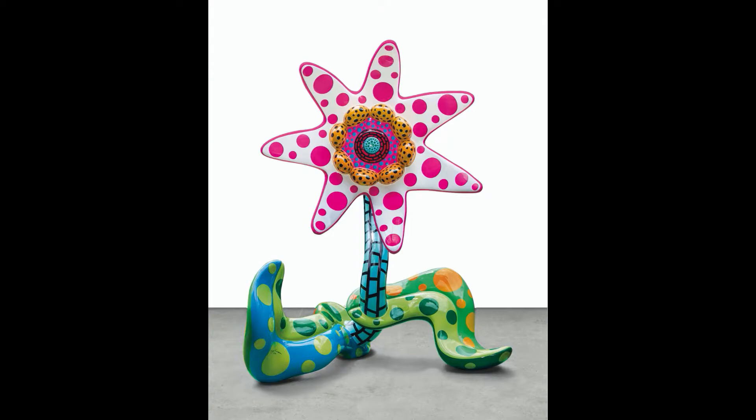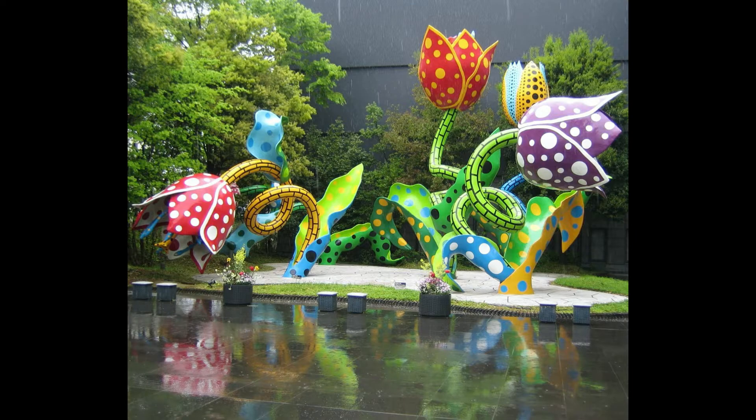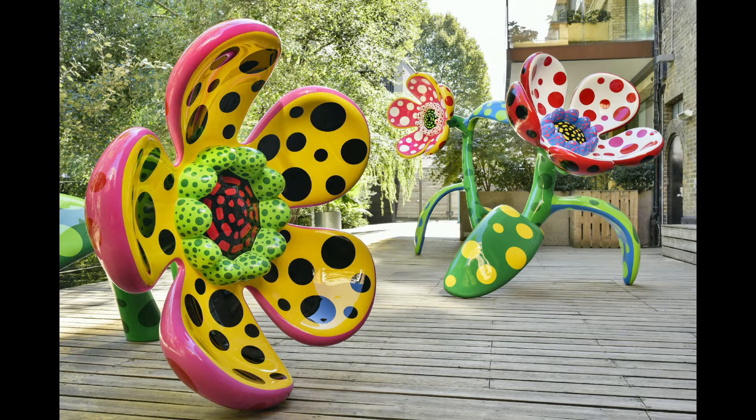We know she's the princess of polka dots and we know that she adores pumpkins, but something else that she also uses a lot as subject matter in her work is flowers. Specifically she makes many flower sculptures. Flowers appear in her paintings and as giant sculptures, and her family owned a nursery when she was growing up — flowers were something she was always fascinated by and very familiar with.